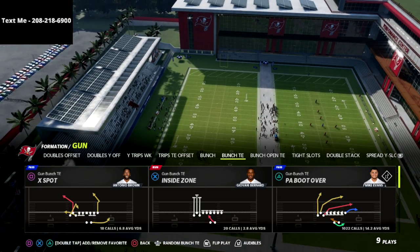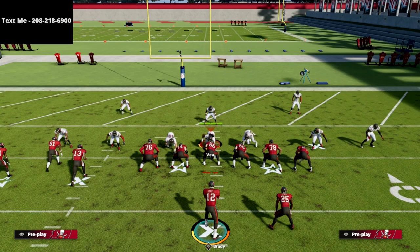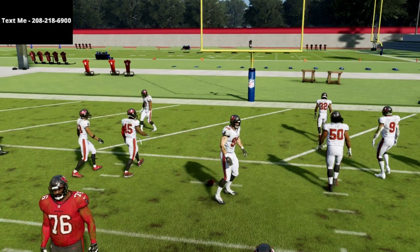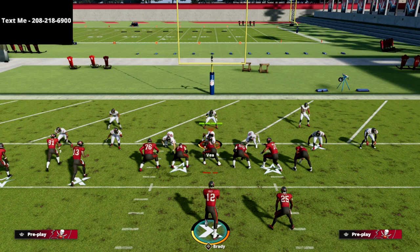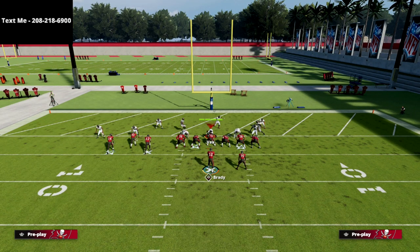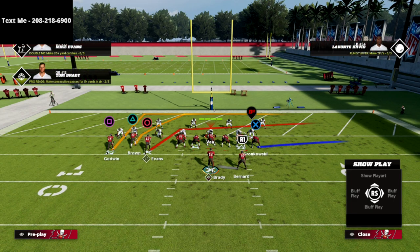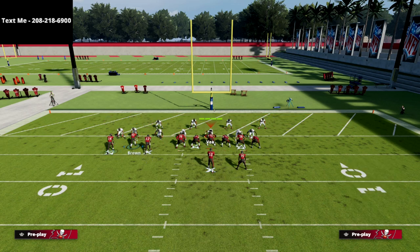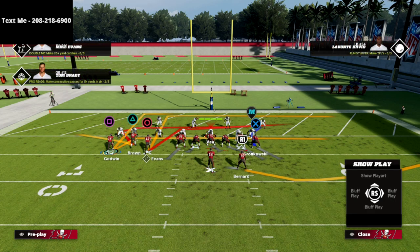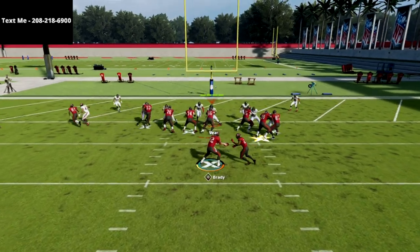Here's our red zone money play — Gun Bunch Tight End PA Boot Over. Everybody is going to think you're going to run the ball. I'm going to show this as a two-point conversion play today because it's the hardest scenario; the play works better if you're on a hash mark. First, slide protect to the right side, double team the defensive outside linebacker, put the tight end on a delay fade, and on the backside take the triangle receiver and put him on a flat route, then put the square receiver on an in route, slant, or drag.